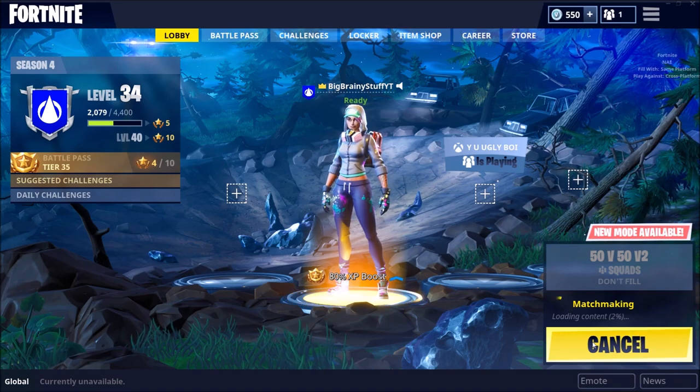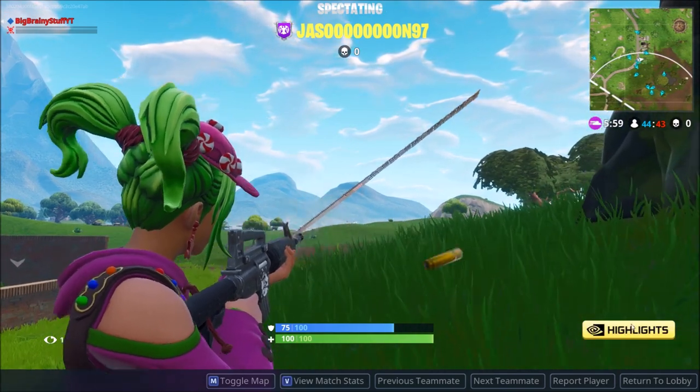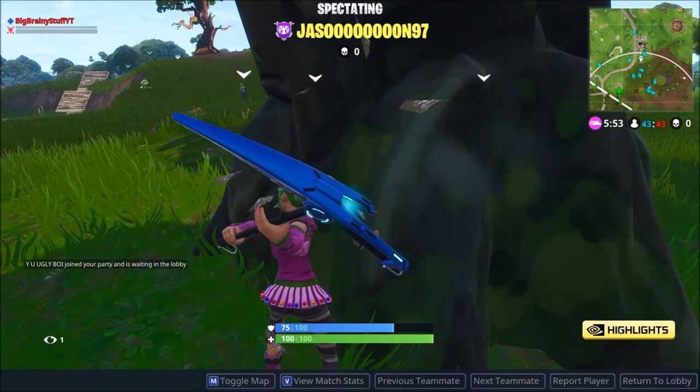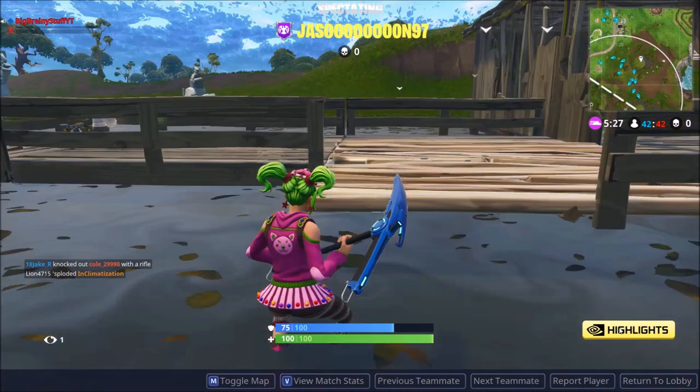After that you're good to go — just play a match and get some highlights. After you die or win, there should be a button that says Highlights. Click on that and it'll open a menu with all your recorded clips, and you can also post them straight from there.